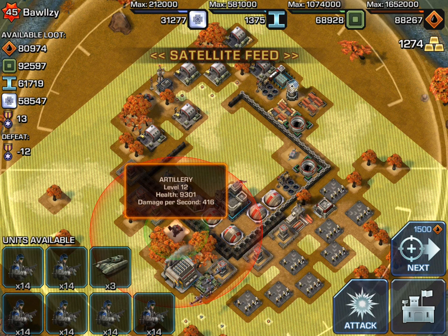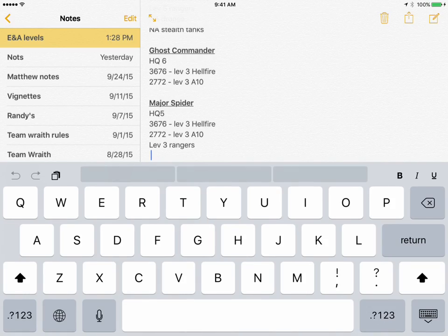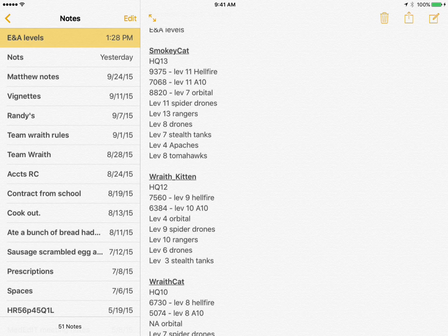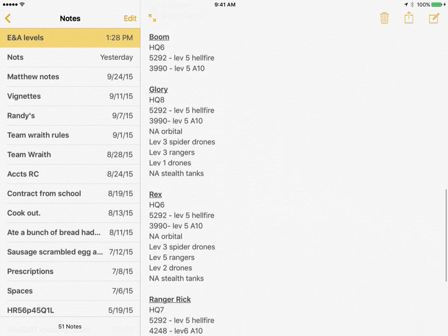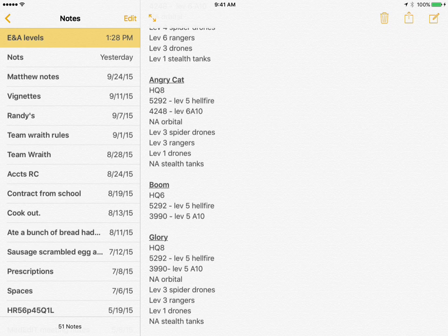What I do is I've created notes on my iPhone and iPad which I can pop out quickly. You can do this on paper or in Notes, which I find easy to update. Here under ENA levels, I can scroll through all my accounts and easily see what I can take out with my Hellfire or A-10, what levels I have across all my accounts. When I'm on Wraith Kitten I use this as a reference, and soon I'll add a new entry for Smokey Cat 2 to track what it can use in alliance wars, quick matches, or world missions.